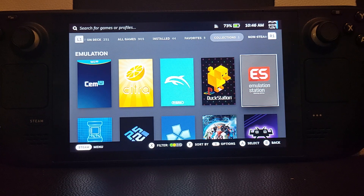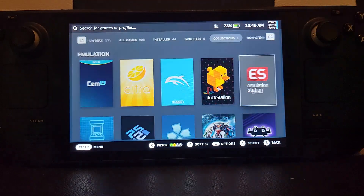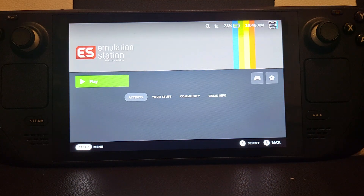This video is not condoning piracy — for educational purposes only. First of all I'm going to show you the shortcut keys if you're in Emulation Station. I'll be doing separate videos for RPCS3, DuckStation, PlayStation 1 games, and all the different consoles, so don't worry I'll be doing all of that.